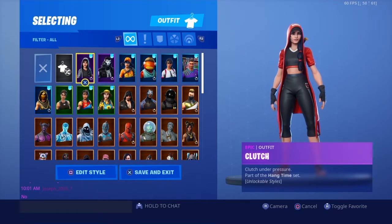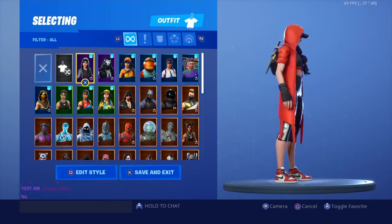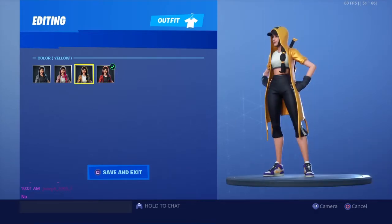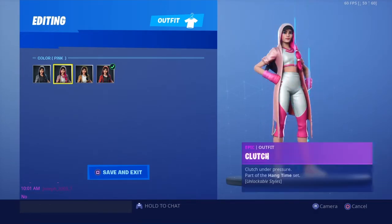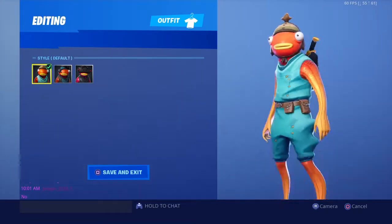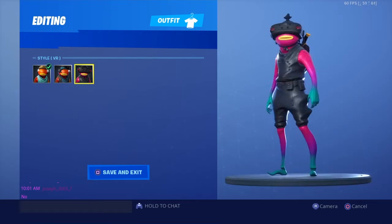The first skin I have bookmarked is the Clutch skin — it's like a Jordan collab with Fortnite, literally wearing Jordans. There are different styles. Next is Fish Stick — this is the default version. I like it better than the pirate one, but the VR version is just weird to me. I'd rather have the default.